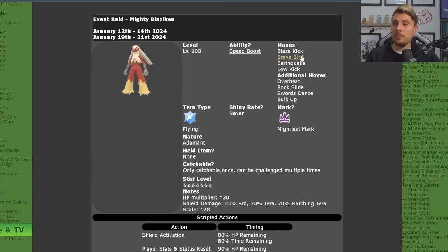It will have the moves Blaze Kick, Brave Bird, Earthquake, and Low Kick. Additional moves it will have are Overheat, Rock Slide, Swords Dance, and Bulk Up. So it's going to have very good coverage compared to other 7-star Tera Raids that we've seen in the past.